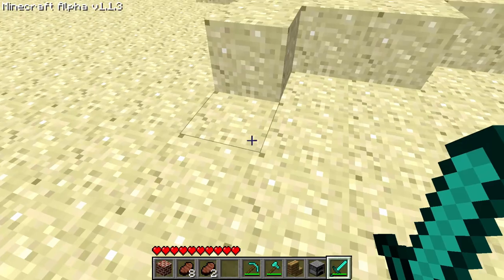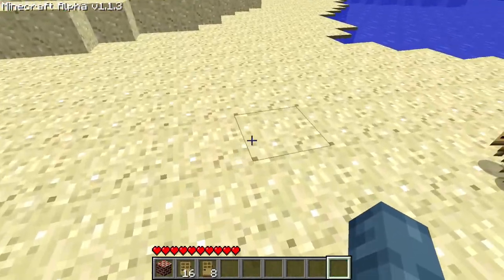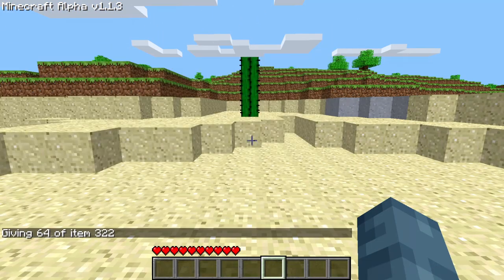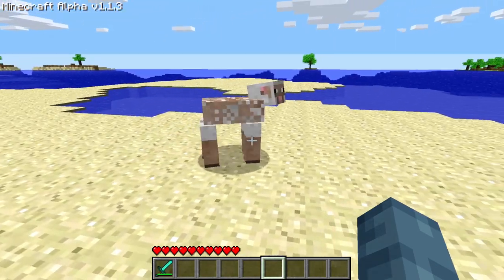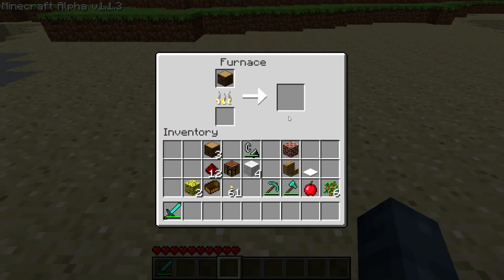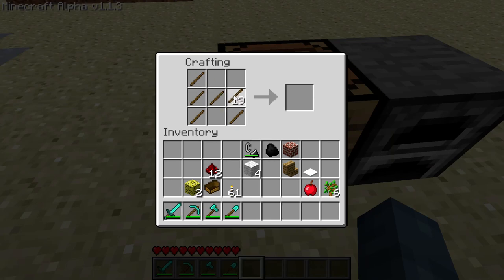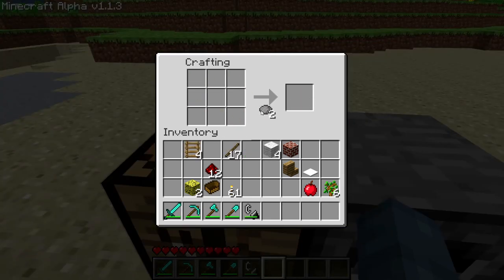Food now stacks up to 8. Doors and signs now stack up to 16. You can no longer eat while at full health. Optional single-player commands. Sheep now regenerate wool. Smelting logs now yields coal. Doubled the durability of all tools. Crafting ladders now yields 4 instead of 1. Added crafting recipes for dyed wool — the classic palette.